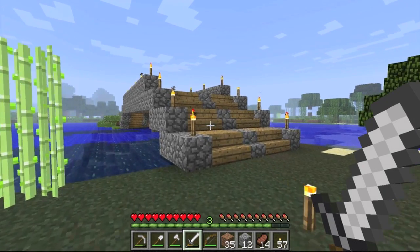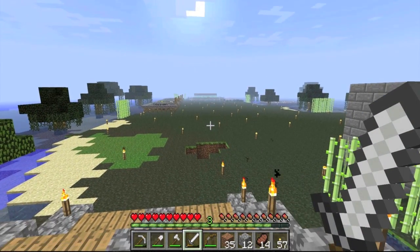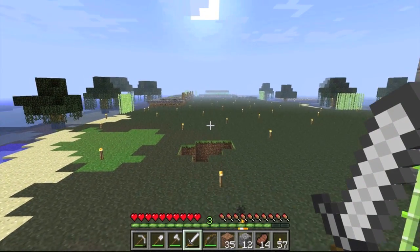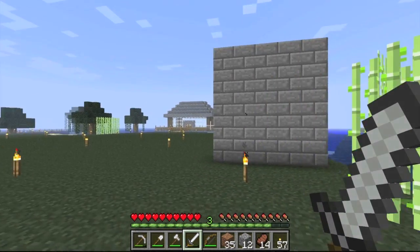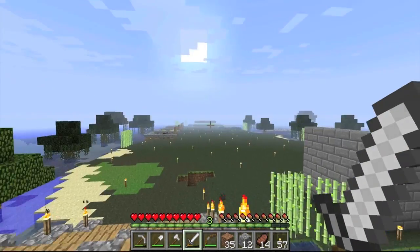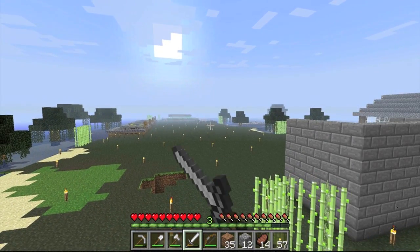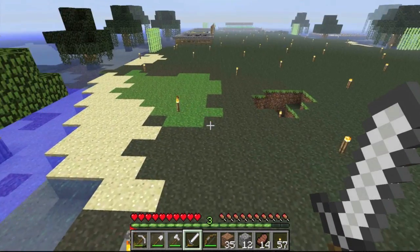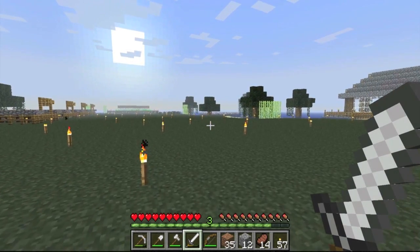First, we're going to make some pathways along our island — this has been suggested numerous times and it will look a lot nicer when we have paths going to the farms, the house, and the storage room. We're also going to make an enchantment table, and we're going to put some half slabs along our path leading to the skeleton spawner. We've got a lot planned, so let's get into things.